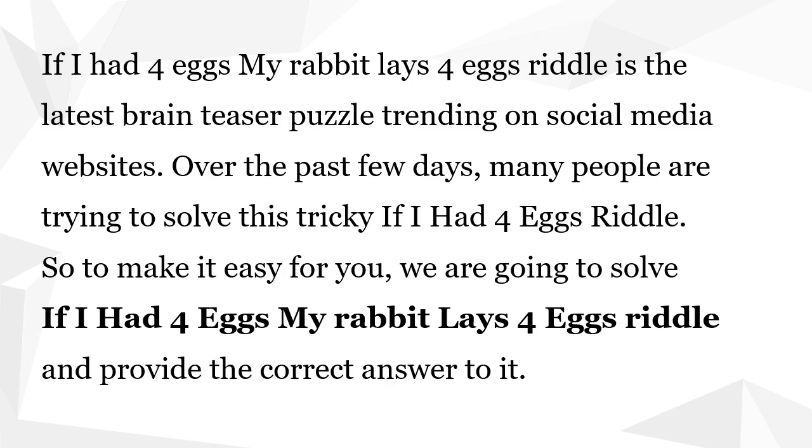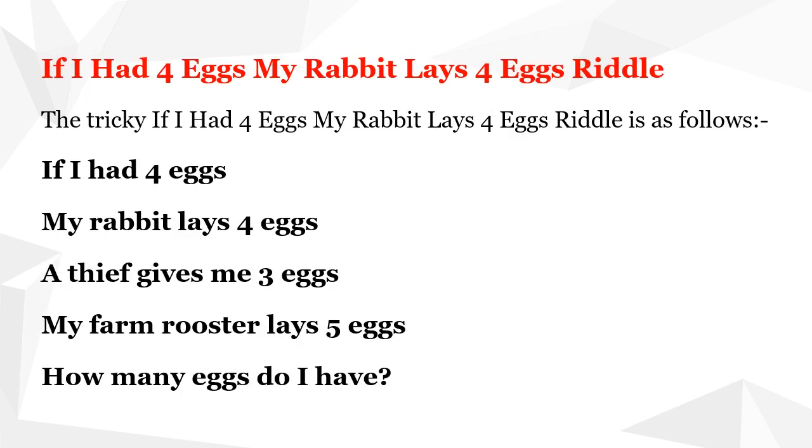So to make it easy for you, we are going to solve the riddle and provide the correct answer. The riddle is as follows: If I had 4 eggs, my rabbit lays 4 eggs, a thief gives me 3 eggs, my farm rooster lays 5 eggs — how many eggs do I have?